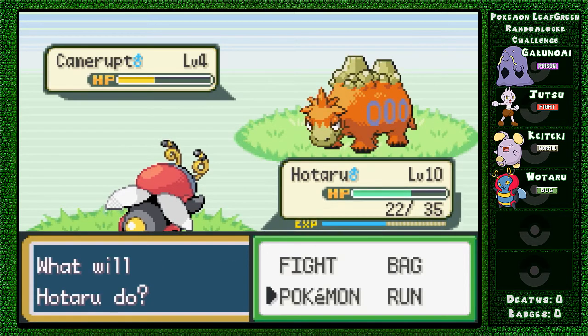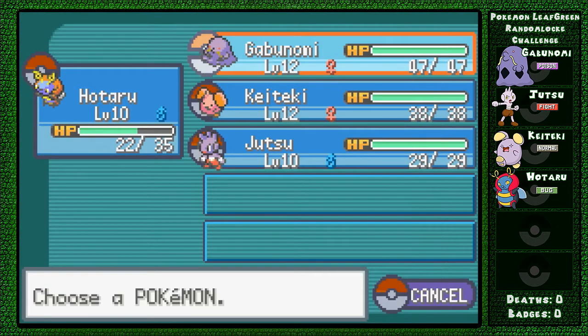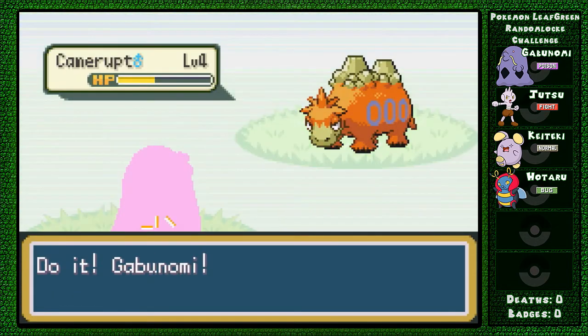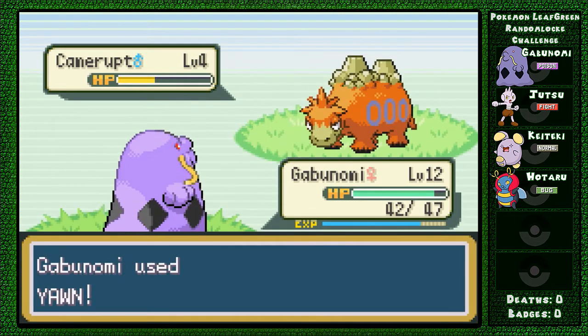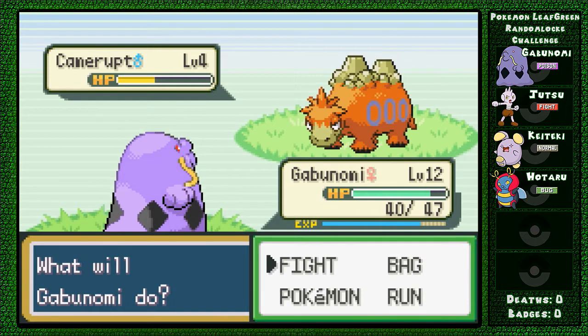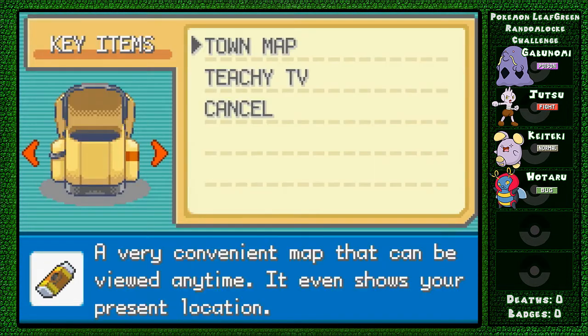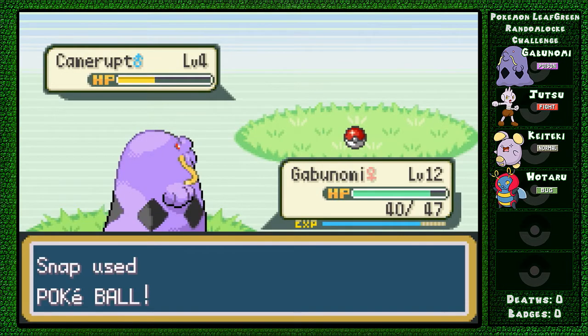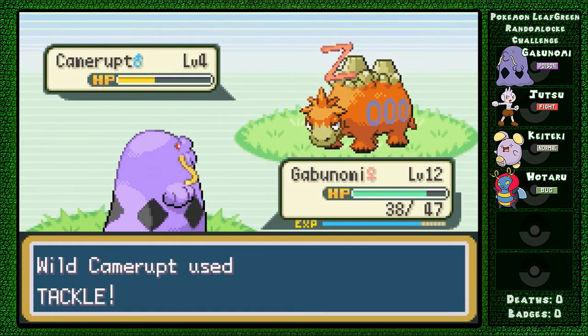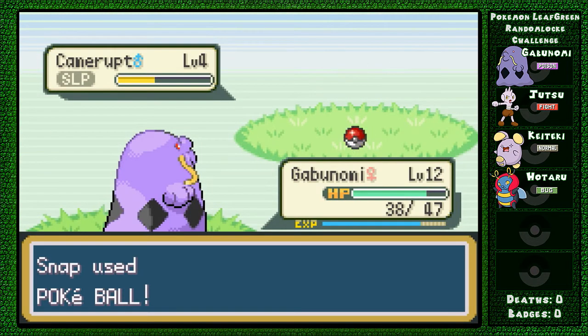It's got some good moves, that's for sure. Goblinomi has Yawn, which has been super helpful in catching Pokemon. How many Pokeballs do we have? We have seven. And it's asleep. Got it!